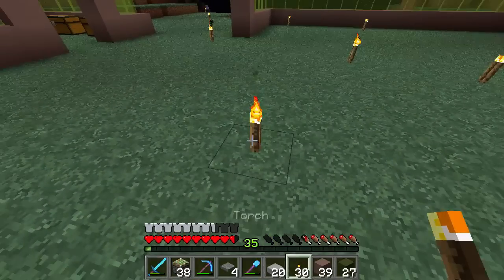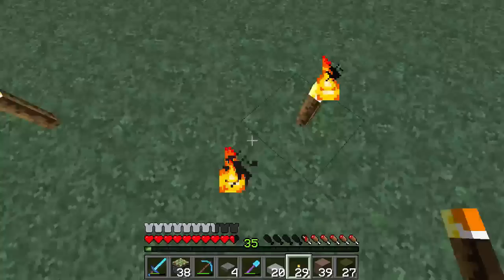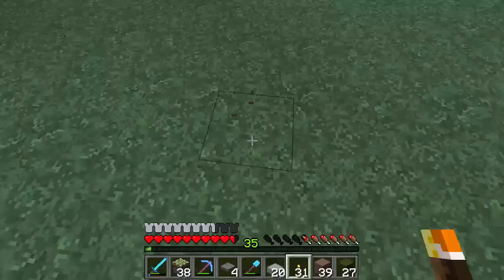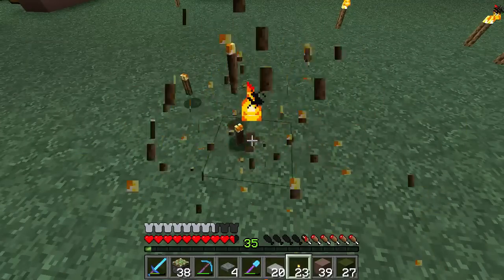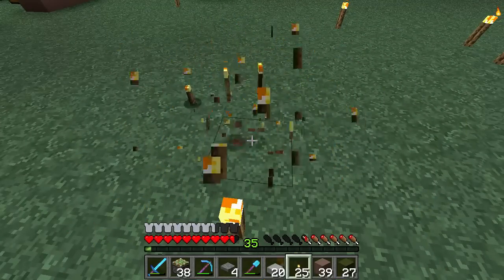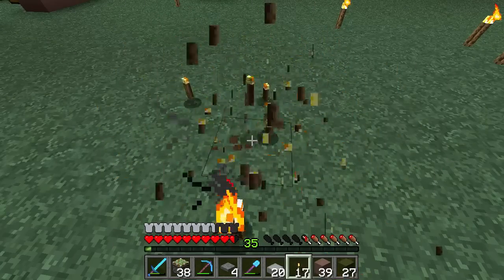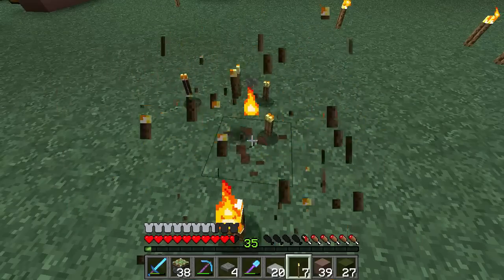Yeah, watch this with torches. If you right-click, it places a torch. And if you right-click on a torch, it also places another torch. But if you left-click on a torch, it gets rid of it. But if you click with both mouse buttons at the same time, it does this — a torch fountain thing. Which is weird — I didn't know it would do that. It's just a little bit quirky, I think.